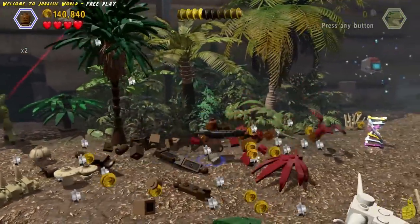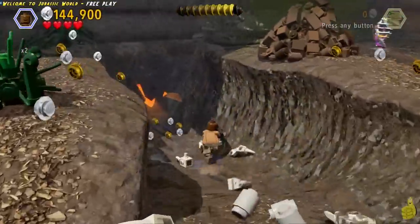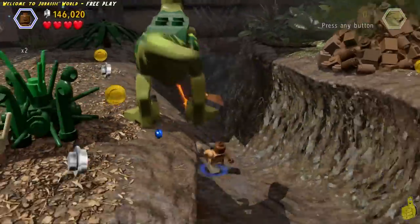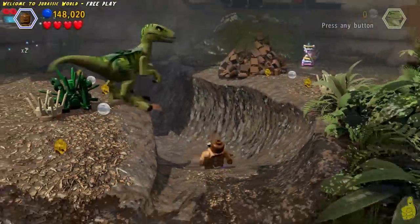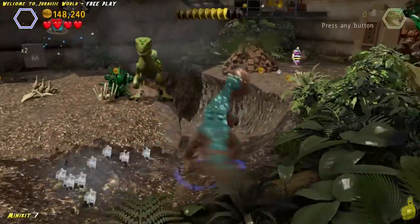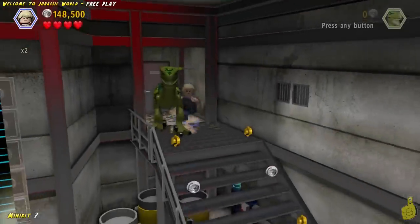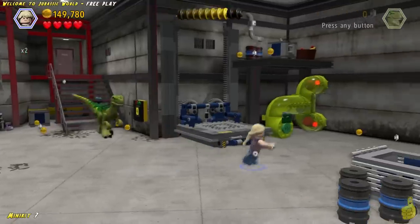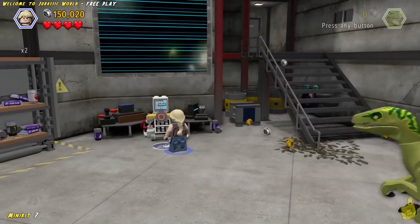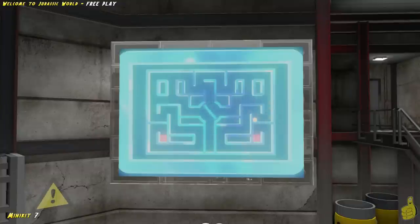We make it to the next area — not sure why it chose Barry and a raptor, but we keep on keeping on until we find this little pathway. There is a scan spot right up above us on the left, and we noticed there was a cracked wall in story mode, so we make our way to a spot where we can spawn a big dino to charge and smash it. Right behind the door it's not just a cracked wall with a mini kit — it's actually a whole new area. Right off the bat we make our way down the stairs and use Lex to hack this terminal.